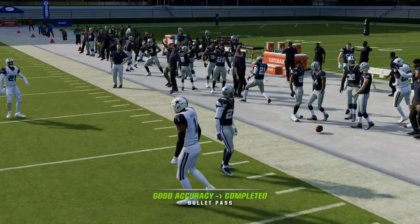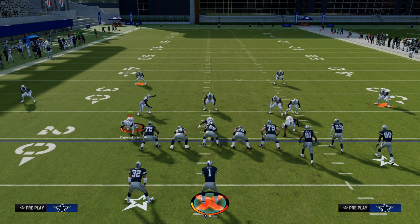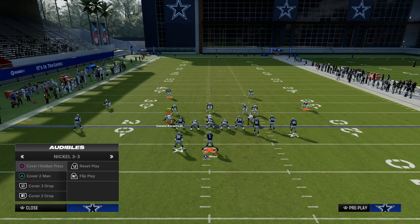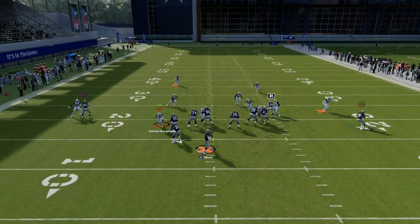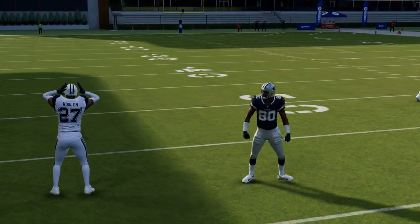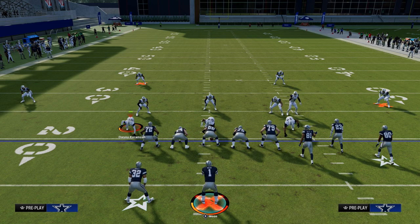Those are the key tips for understanding pre-snap defensive coverages. First, identify the safeties — are they two-high or single high? Then look at the outside cornerback: is he outside or inside? If he's inside, that means man-to-man, so set up a man-beating concept. If he's outside, that means zone, so use a zone-beating concept. Thanks for watching — if you want to take your Madden game to the next level, join the Patreon today for just $10 and get access to all of my Madden offensive and defensive e-books.